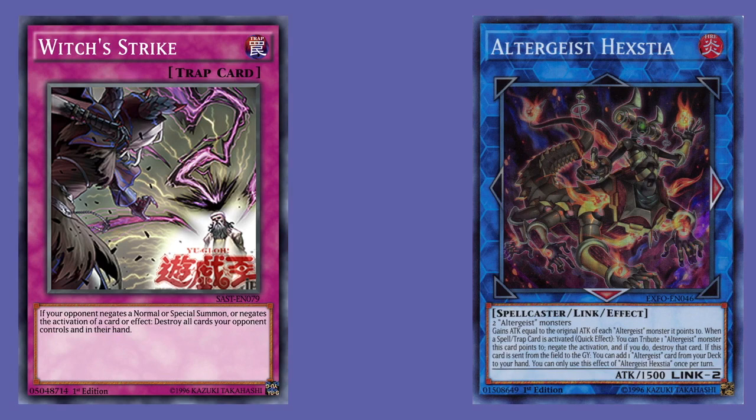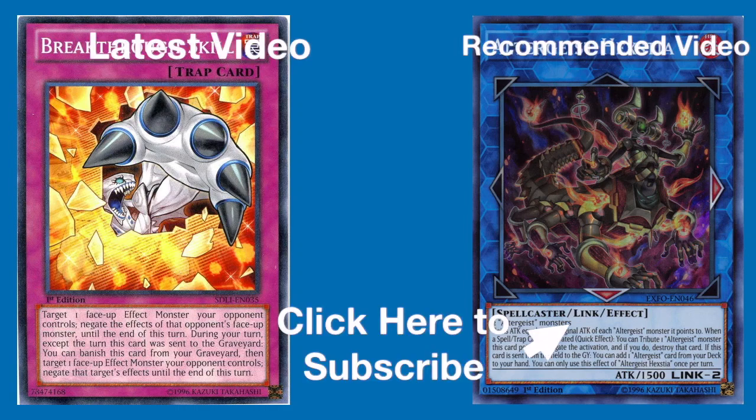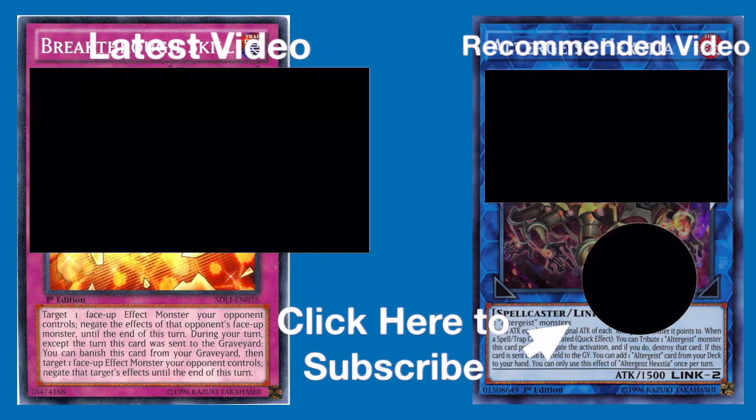No matter what it's negating — whether it be the activation of Breakthrough Skill by flipping it face up from a set position, or using its effect in the graveyard — Hexthia's effect is to negate the activation of that card or effect. Either way it's negating an activation, and therefore fits the criteria to use Witch's Strike in the following chain.